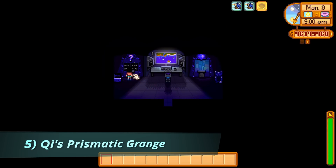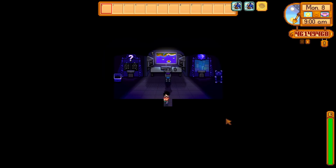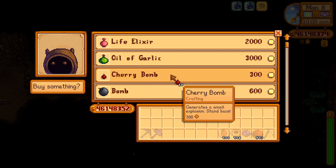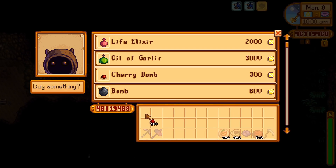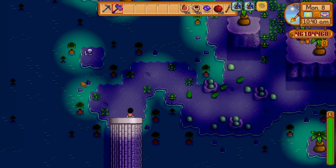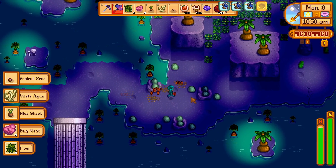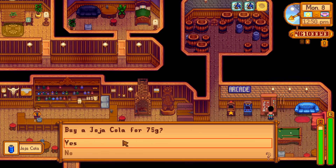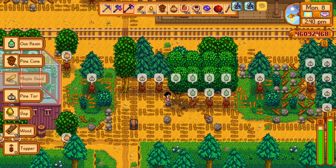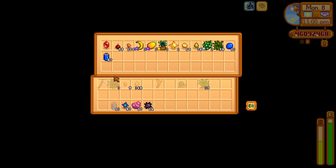The fifth quest is Qi's Prismatic Grange and you'll receive 35 Key Gems if you can place 100 red, orange, yellow, green, blue, and purple items into Qi's collection box within two weeks. If gold is no issue, you can mostly buy your way through this one — 100 cherry bombs from the dwarf will set you back 30,000 and knock out red quickly, or a crop like cranberries is an option. Orange can be covered with copper ore bought from Clint. If you have the mutant bug lair unlocked, it's a great place to farm fiber for green and bug meat for purple. You could also collect void essences or iridium ore for purple. For blue, purchase Joja Colas from the vending machine in the saloon. Sap is a quick way to knock out yellow, or you could craft torches. Mangoes, bananas, and pineapples are also considered yellow. Feel free to mix and match — there are a lot of viable options for this one.